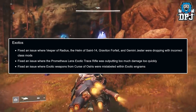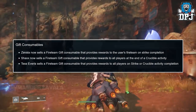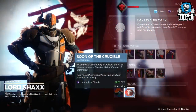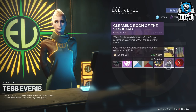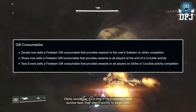Fixed an issue where exotic weapons from Curse of Osiris were mislabeled within exotic engrams. Gift consumables: Servile now sells a Fireteam Gift consumable that provides rewards to the user's fireteam on strike completion. Shaxx now sells a Fireteam Gift consumable that provides rewards to all players at the end of a crucible activity. Tess Everis sells a Fireteam Gift consumable that provides rewards to all players on strike or crucible activity completion.